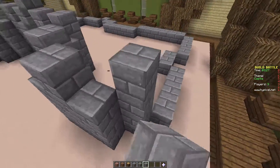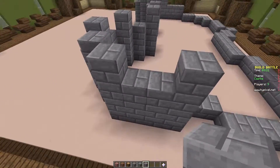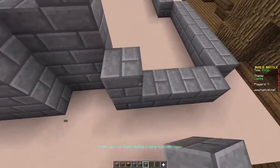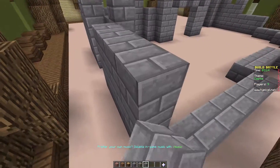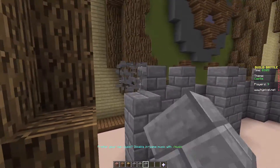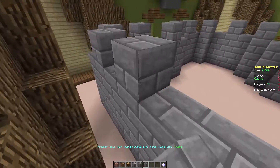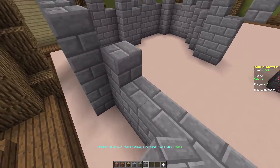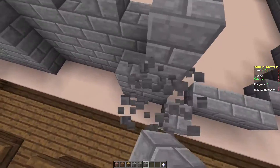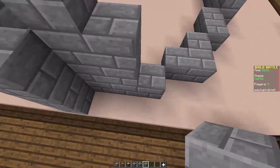Bring the walls up. Like that. And we'll bring this wall up here. Man, this is so stressful. It might turn out really well though. I don't know — might be the best building ever. Because it's clutch time. If I was in, like, a sports league, I would have this much time to create something. But I'm not. Because I'm not athletic. I'm a gamer.